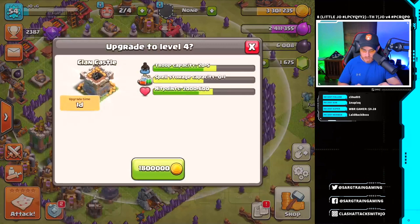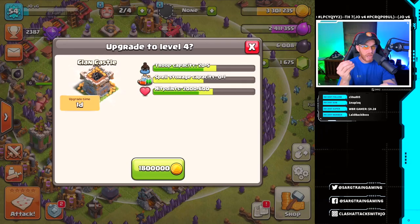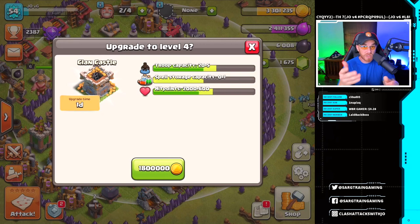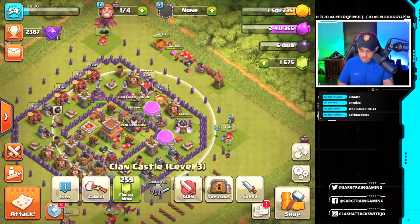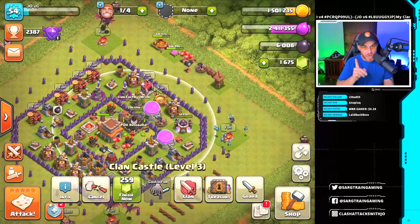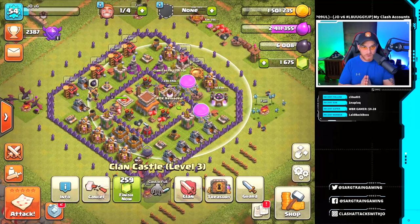Let's go ahead and build the clan castle. By looking at this, it's extremely important — you gain five more housing space, which bumps you up to be able to accept a dragon, and you also gain a spell slot. Once this is finished upgrading, I can request poison spells or earthquake spells. That's a very important upgrade as well. That'll put us out for one day. So one of the first upgrades: laboratory, clan castle, and then the dark spell factory.